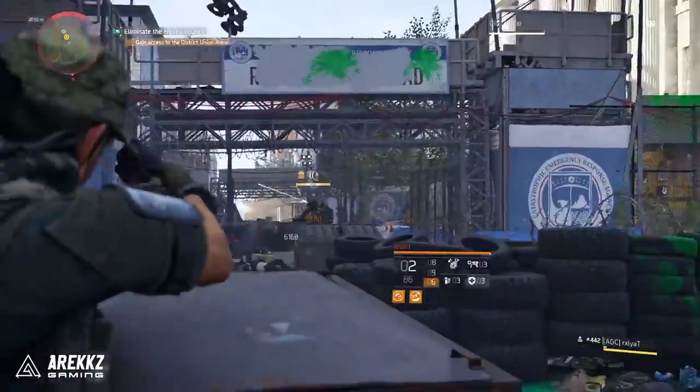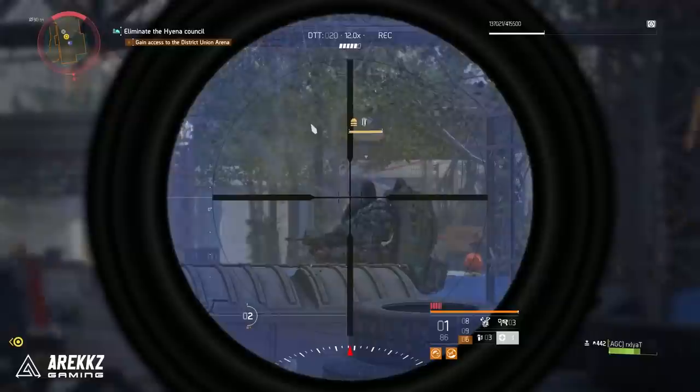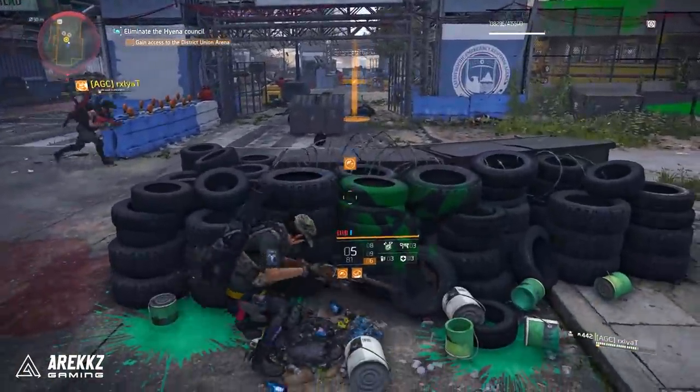And that, my friend, is how you farm the keys to the faction caches. That should be plenty of keys, but as I said, if you still need more, definitely check out the other underground portions of the map.